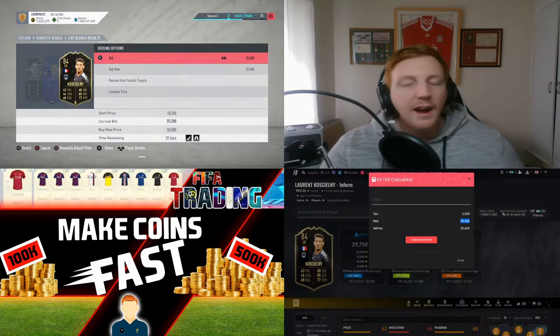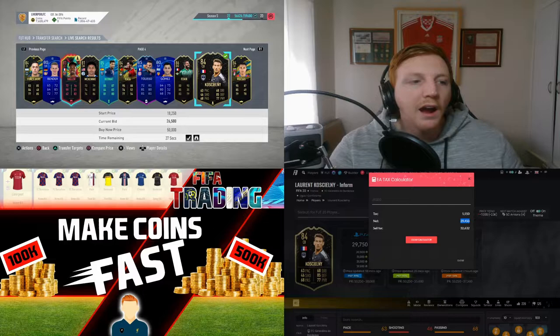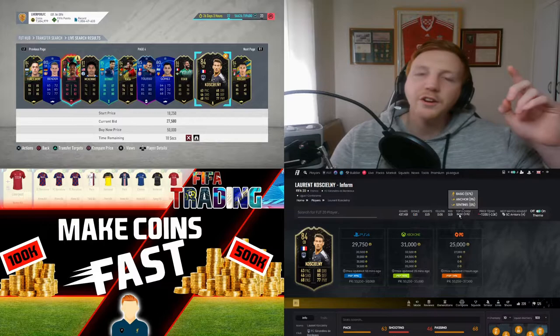The least profit I'm happy to take is 3k, so I will bid up to 26,500 — that would be my highest point. If I get outbid I don't want to bid anymore because then I'm just eating into my profit. This guy's bid up to 27,500 which makes it a little bit pointless for our time. The filter for this is going to be special cards, max price 50,000, max buy now 60,000 — you can push max buy now up to around 75,000-80,000.